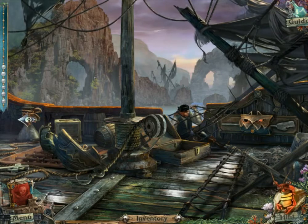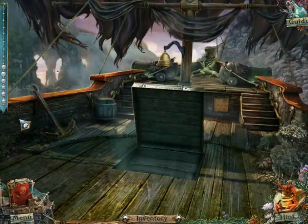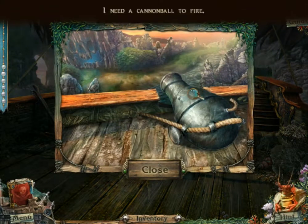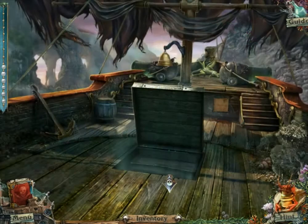Last time we arrived at the Mysterious Island, finally. We have a new task related to the cannon. This time we need a cannonball, apparently to open up this mysterious cave or something.